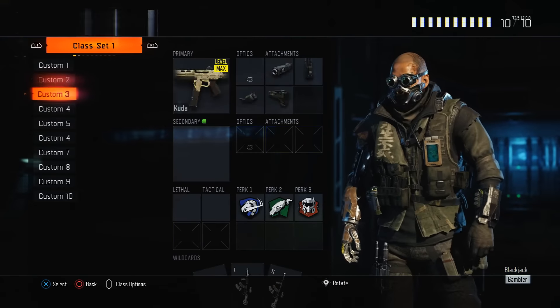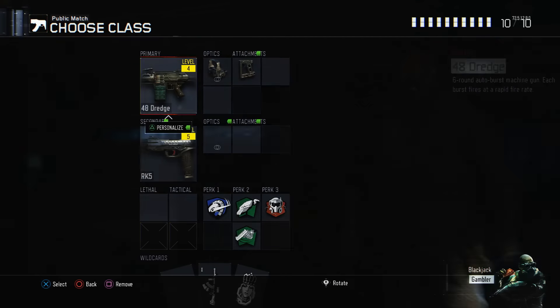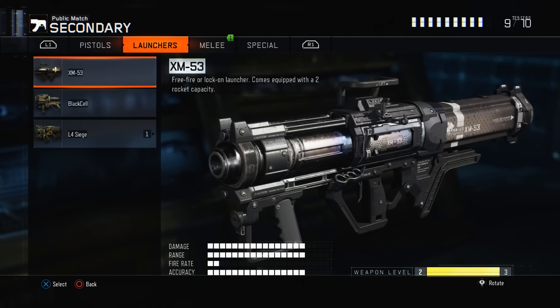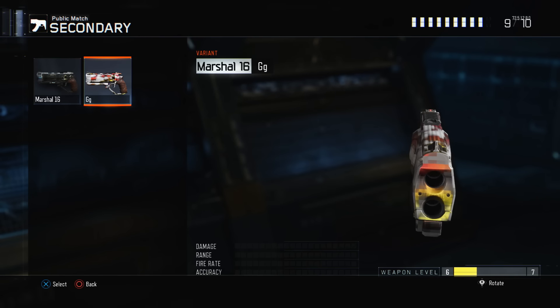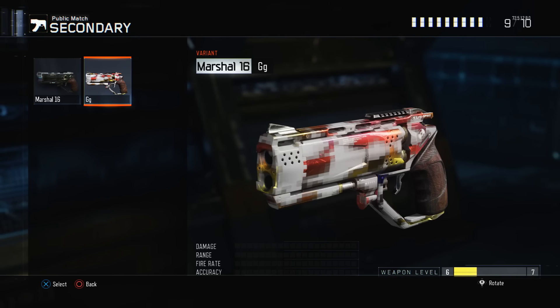Then all you want to do is save that as a variant and go back to the gun that you actually want the camo on. You'll be able to see that you've got a gunsmith variant with a DLC camo, or a black market camo, or whatever camo you wanted to duplicate — now on the weapon of your choice.